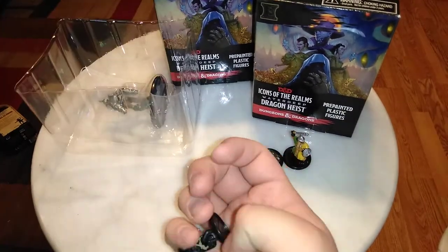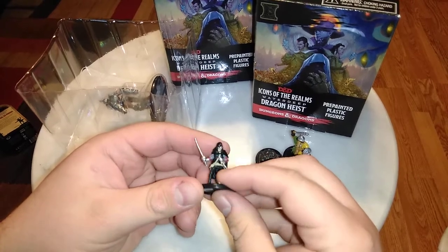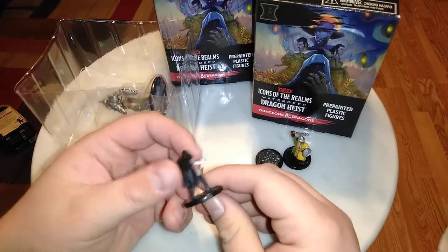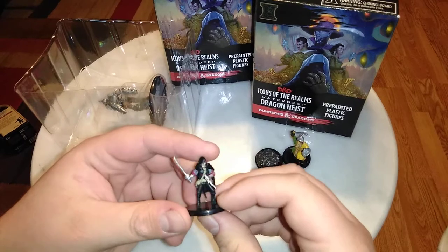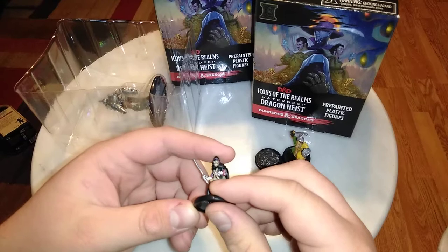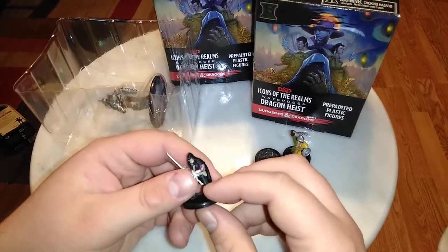Up here we have a new mini I don't already have — the Black Viper. I believe it's a she. She's got a nice face mask painted on, something that helps pop her eyes. Really nice detail work — a nice little scabbard, nice cloth work and leather work, little puffy sleeves. I see some blonde hair and what looks like lipstick, so I'm assuming female. She's one of the more sought-after figures in the set — the special thief of the set — so it's really cool that I got her.